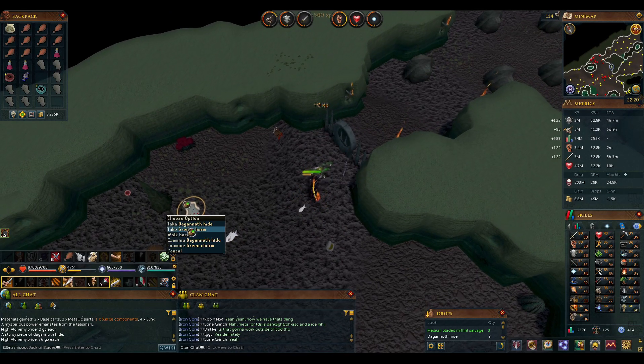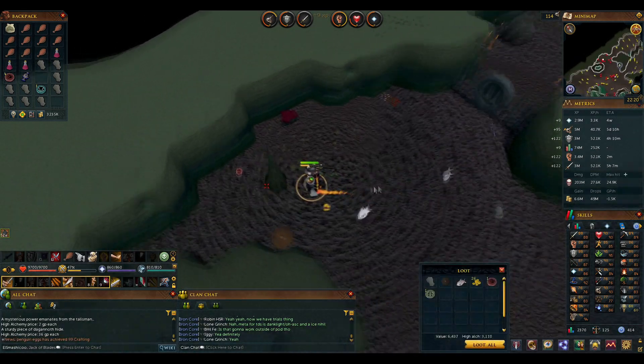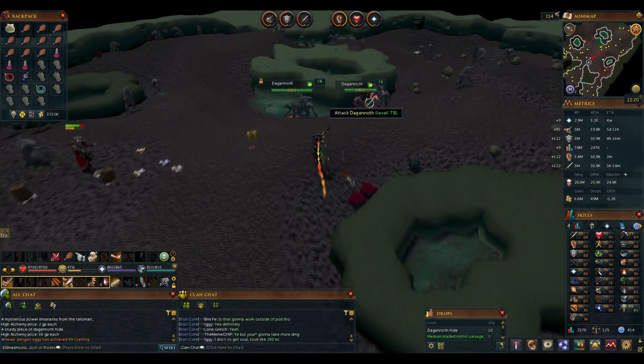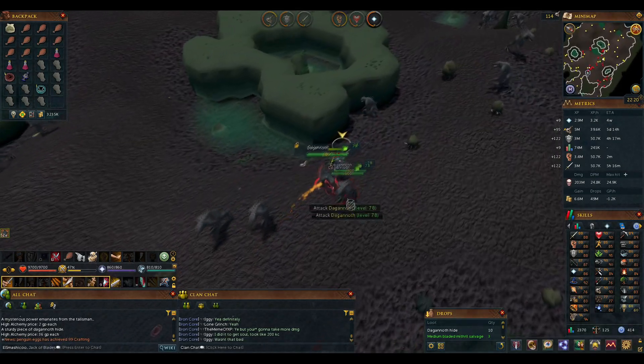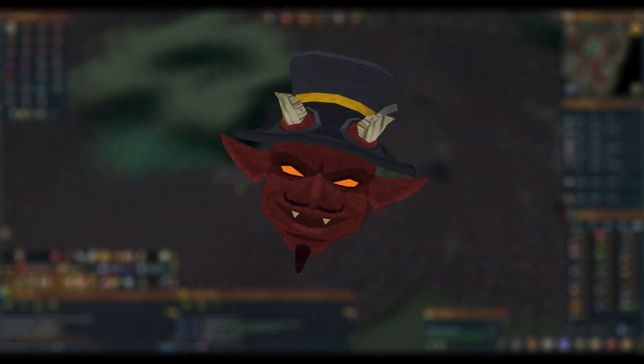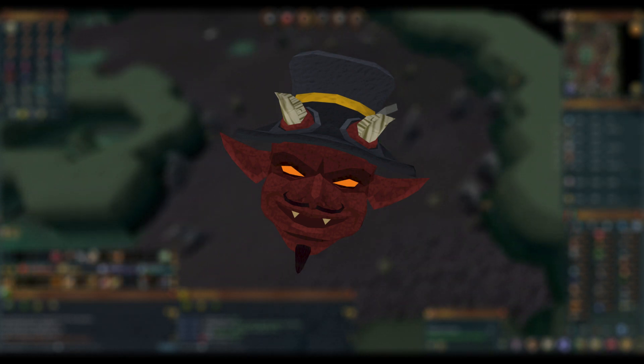Before I actually start the Slayer grind, I want a few upgrades. I want to at least try and do this right, even if I'm 100 miles away from a power gamer. Firstly, I want to get my Charming Imp back, because the last thing I want to do is spend 50 hours picking up gold charms.